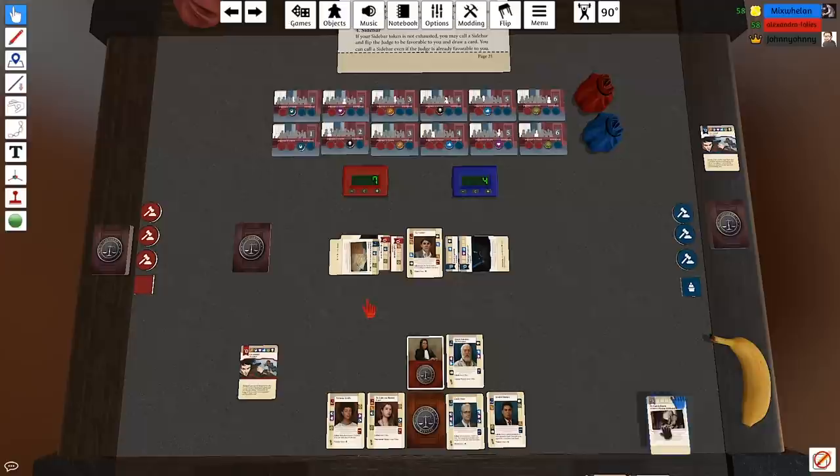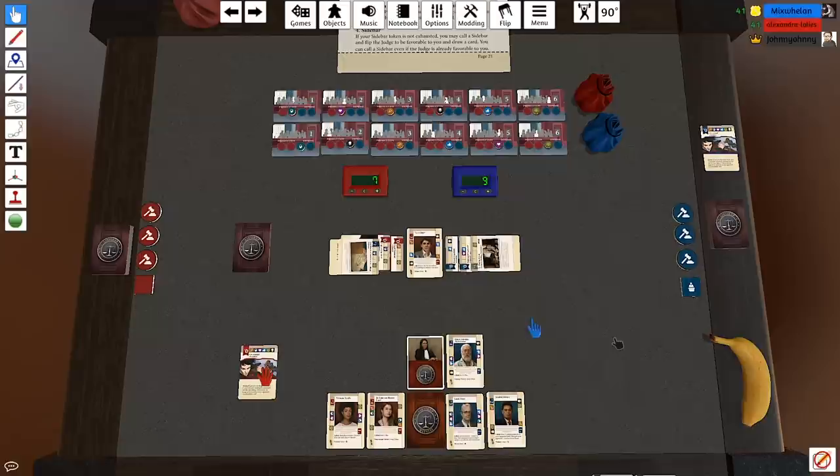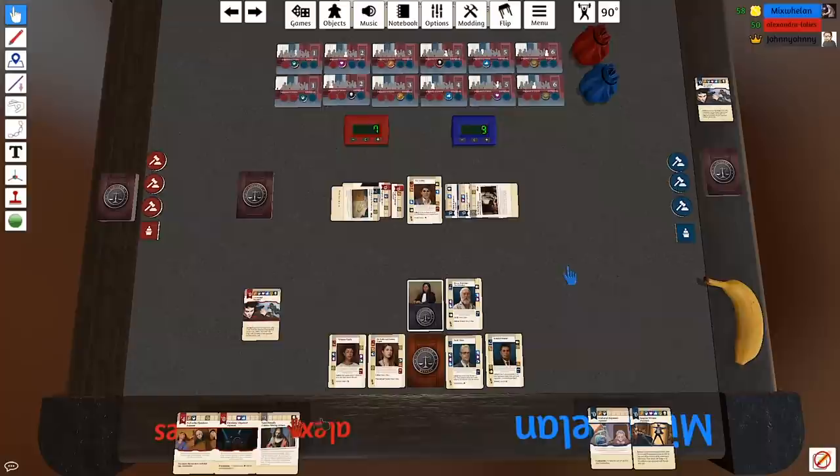That's literally what I was waiting for you to do! I'm going to play this painting — Saint Paul in Prison — that's going to bump me up to nine. That's nice. I'm going to play my procedure card now: if I have the judge's favour I play one card from my hand ignoring bias, refresh my sidebar, and play Ziska... wait, but if I play the painting I still have to play on top of the painting.